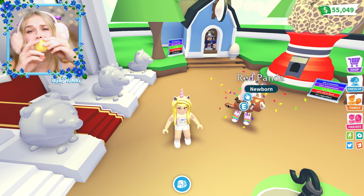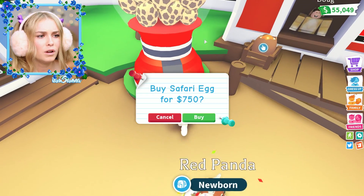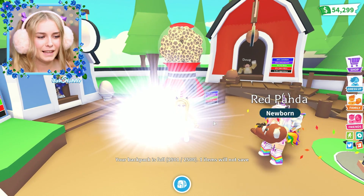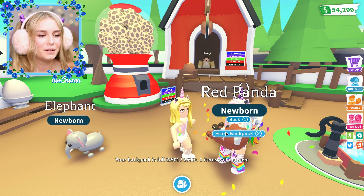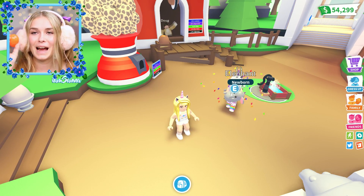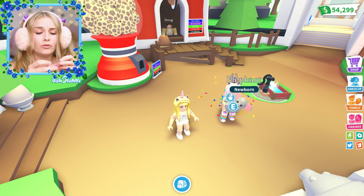Come on - we only have two left. This is the second last one. Safari! Another safari one - I was waiting for that. We're going to hatch it right now - let's see what it is. It's an elephant! That is so cute - a little elephant. She loves the elephants! We only have one more left - I'm just sad we haven't gotten a unicorn yet.